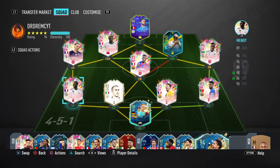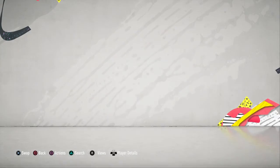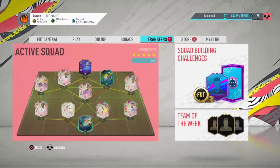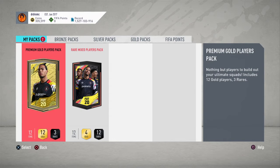This is our squad, this is our team. Ribery makes the cut over Son. Aldo and Vinicius on seven chem - brilliant, I love it. I may play this weekend league or the last weekend league - maybe, who knows. But to end today's video we got two packs - one rare mix players pack and one premium gold players pack, both tradable.